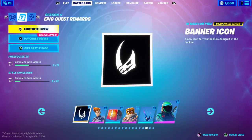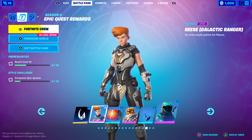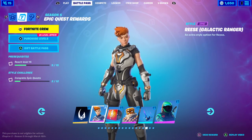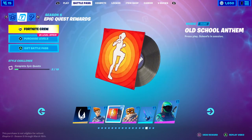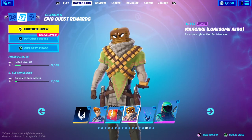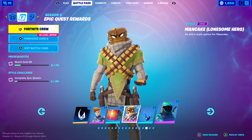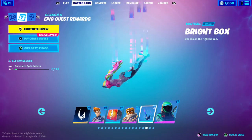For completing epic quests you unlock additional rewards: complete 5 epic quests to get this, and for a style challenge complete 12 quests. Reach level 15 and complete epic quests to get the Reese Galactic Ranger style. Complete 19 epic quests to get the Old School Anthem music. Complete 26 epic quests and reach level 29 to get the Mancake Lonesome Hero style. Complete 32 epic quests to get the Bright Box contrail.